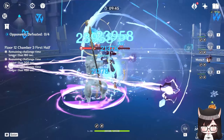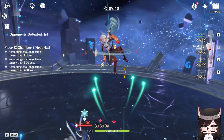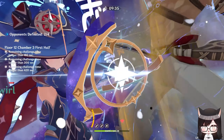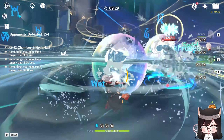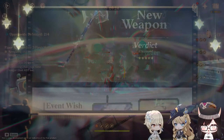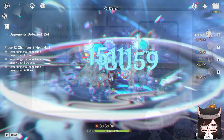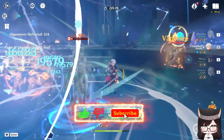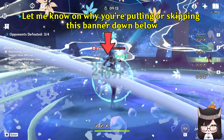Both units are good in their own way, and it completely depends on your preference. I would say that Ayaka has more meta value compared to Navia, but if you pull for Ayaka, you really want to consider Shenhe if you want to maximize her damage. As good as the first half sounds, it's going to be quite hard to compare with the second half of version 4.3, where we'll have Raiden and Yoimiya reruns alongside the new overloaded-themed 4-star unit, Shevereux. Do the usual YouTube thing — like, subscribe, and share your thoughts below on why you want to pull for either of them, or why you are skipping these banners.